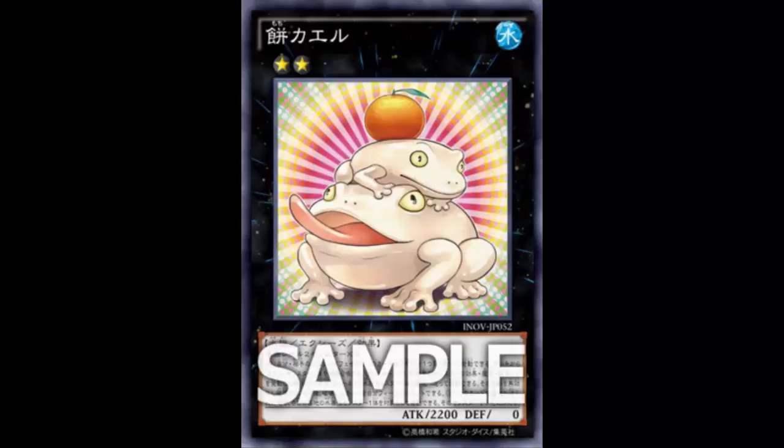Let's go ahead and review. This is Tree Toad - a Water Aqua XC Effect Monster, Rank 2, 2200 Attack - that's pretty high for a Rank 2 - and zero Defense. You'd think it might be the other way around, since frogs like Swap Frog generally have high defense. But no, 2200 Attack is nothing to scoff at - it can attack over a Castel.